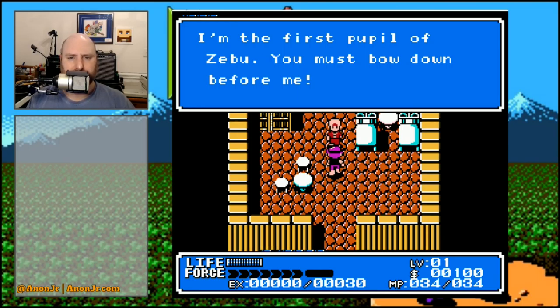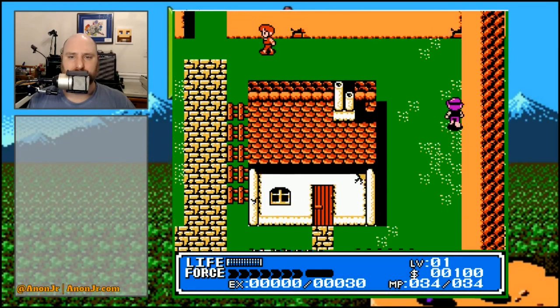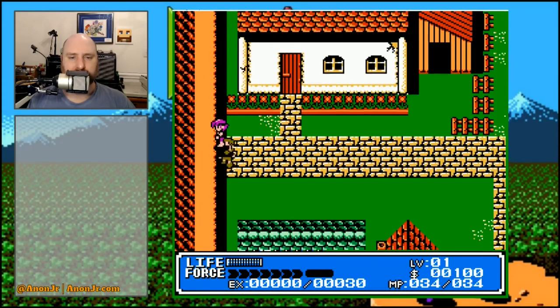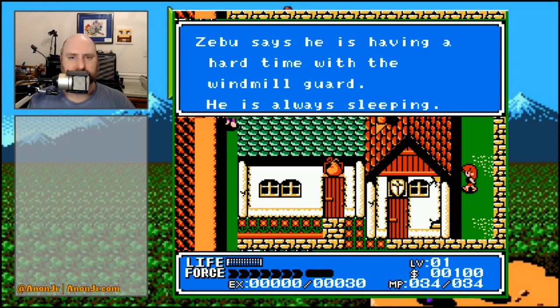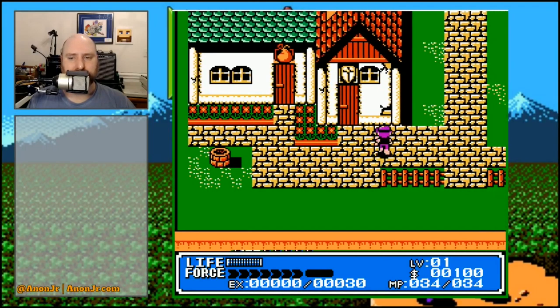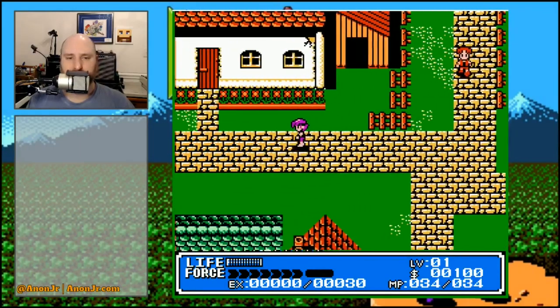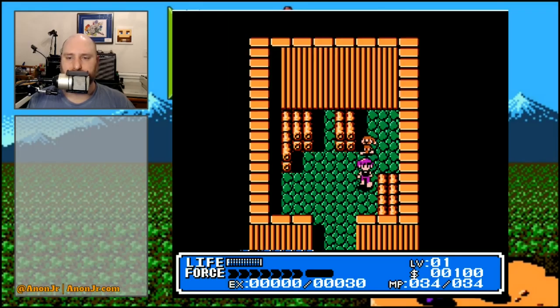'I'm the first pupil of Zebu — you must bow down before me.' Hmm, no. 'Did you visit the elder's house yet?' Why no, I haven't, helpful man wandering on the edge. 'Talk to me. Oh, it's you — I'm sorry I ran from you when we first met. Zebu says he's having a hard time with the windmill guard — he's always sleeping.' That is actually a hint. This is back when games were sometimes a little more subtle with their hints. One thing I don't miss is pacing around to find if you've bumped into all the wandering people.